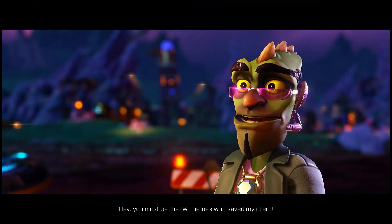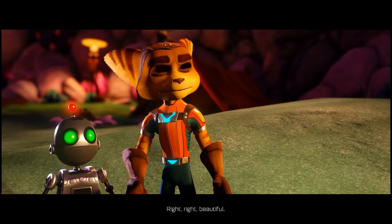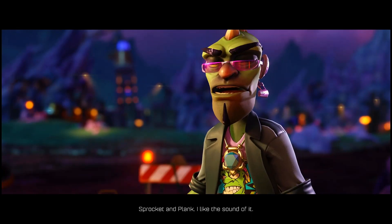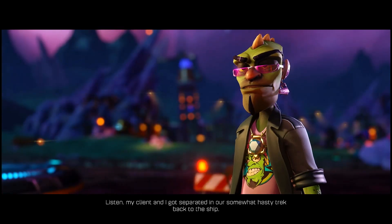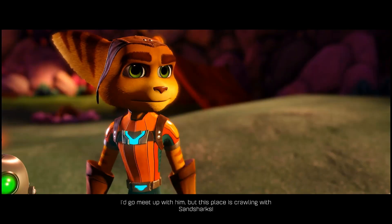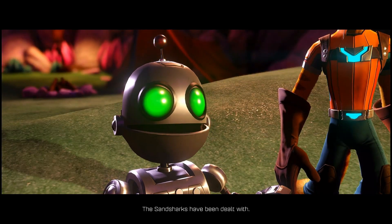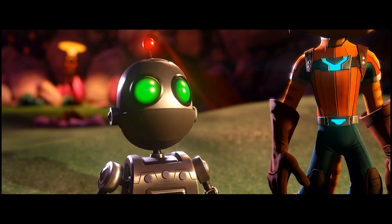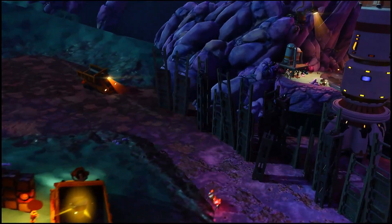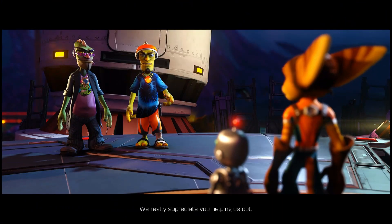'Hey, you must be the two heroes who saved my client, huh? Don't tell me — socket and clink? Ratchet and Clank! Right, right — beautiful. Sprocket and Plank, I like the sound of it, real marketing potential, I could sell that. Listen, my client and I got separated in our somewhat hasty trek back to the ship. I'd go meet up with them but this place is crawling with sand sharks. Think you can help me out?' 'You have nothing to fear, sir — the sand sharks have been dealt with.' 'Beautiful — you two have heart, I can sell that.' Let's make our way back to the ship.